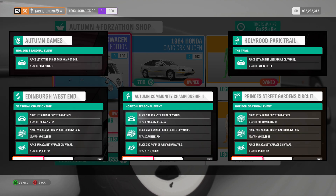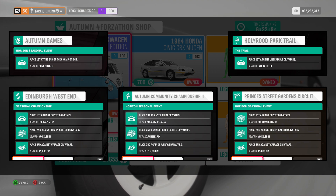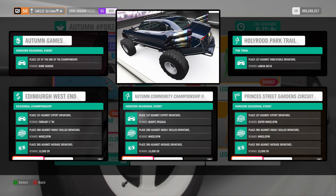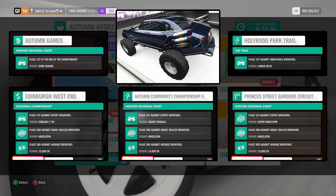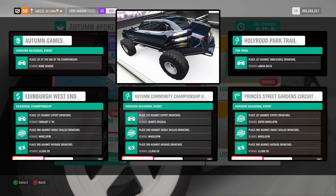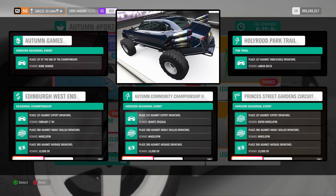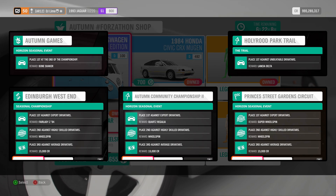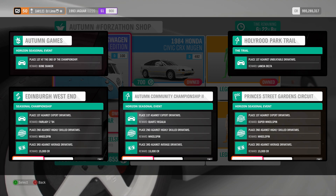For seasonal events, it's a great week in my opinion. The Regalia from Final Fantasy has returned to Horizon and there's also a crazy off-road version hidden inside the car mastery area. Whenever you unlock the stock version, you need to spend 133 points inside the car mastery area to unlock the Type D variation.